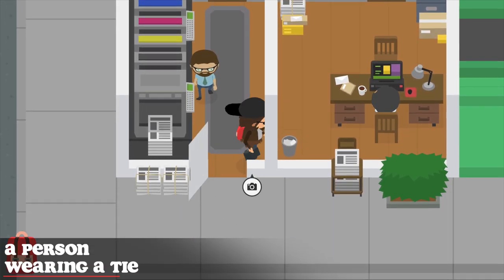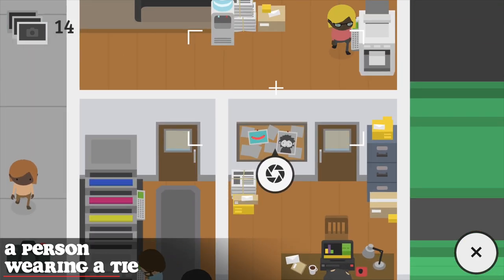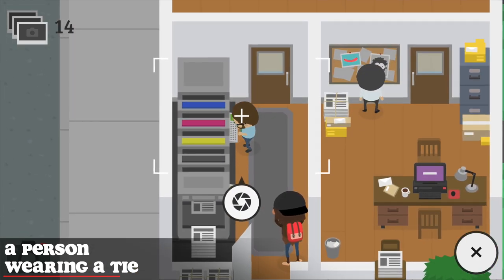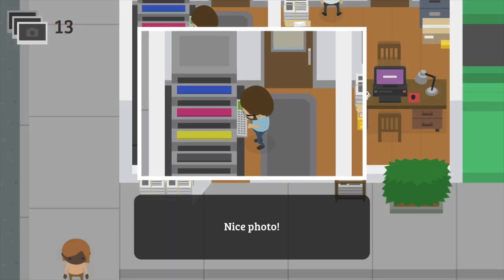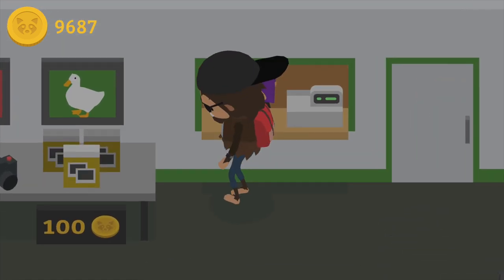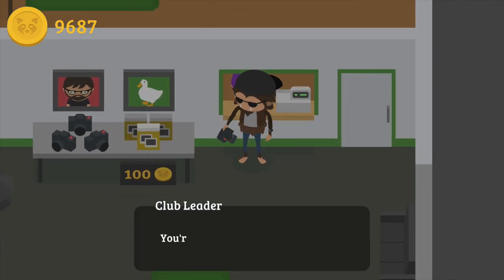For the person with a tie, either go to the office building or head to the newspaper and take a photo of the guy controlling the large printer. Once this challenge is complete, make your way back to the camera store — you will be rewarded with a sepia filter and considered a Level 6 photographer.